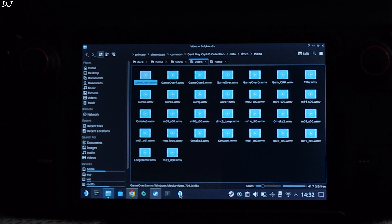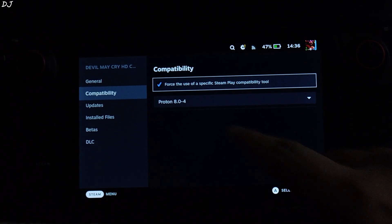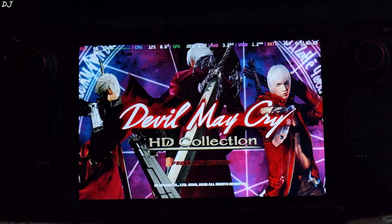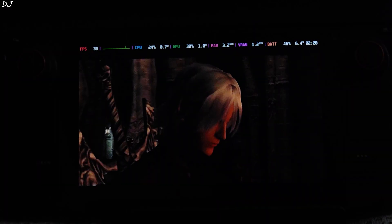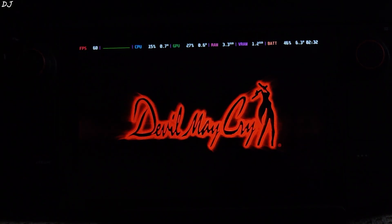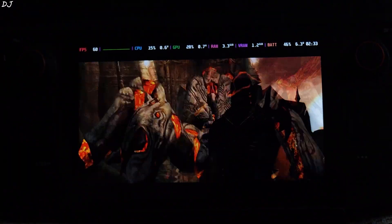We are ready to run the game. Switch to Steam gaming mode. I will run the game using Proton compatibility layer version 8.0-4. Waiting for the DMC launcher cutscene to start — it should not be crashing now. Here you go — audio quality is good as well. Definitely workable. I will skip the cutscene.